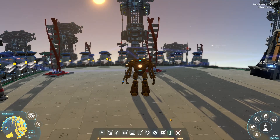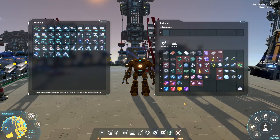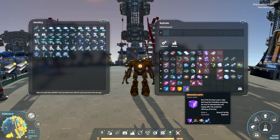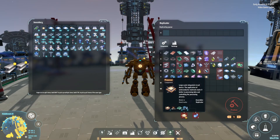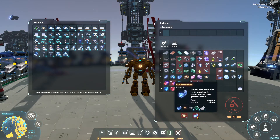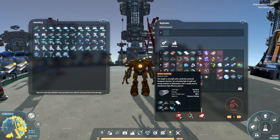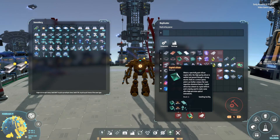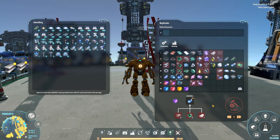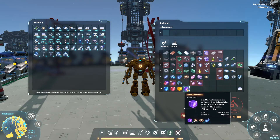Welcome to another episode of Dyson Sphere Program. On this episode, we're going to start working our way towards the information matrix. To get that, we need processors — they're being made — and particle broadband, which is not being made yet. But we've got carbon nanotubes, crystal silicon, and plastic all being made right now, so we can finally get that information matrix going.